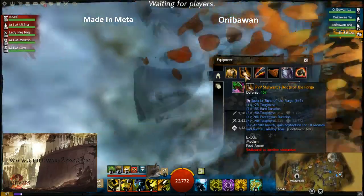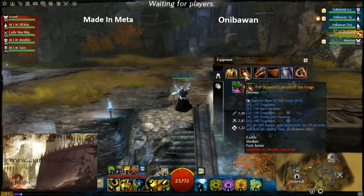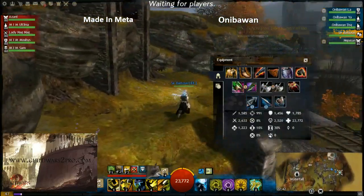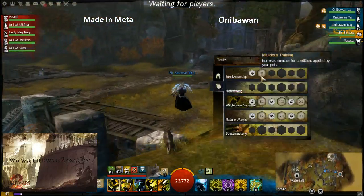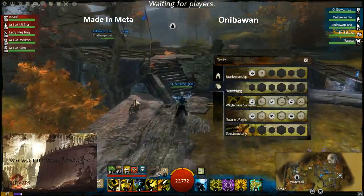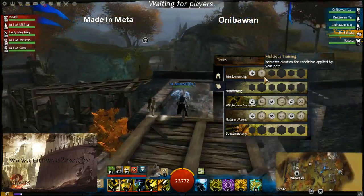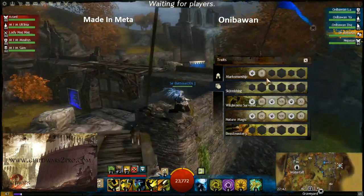Let's see what traits he uses. He uses condition duration applied by pets — I don't know why. Maybe because it extends the fear from Wolf by one more second. That needs testing. Another trait line is pretty standard for all rangers focused on sustain. This third trait line is all about spirit power — spirits have much more health, spirits activate when they die, and spirits can move and follow you. Really strong build.